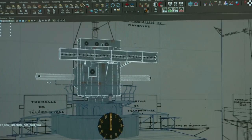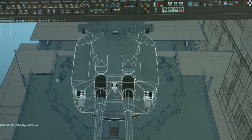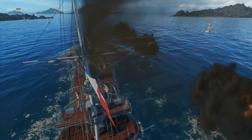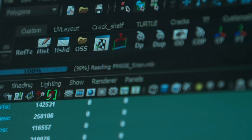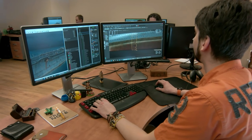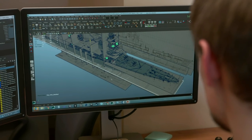Our developers didn't forget about technology when working on the French branch. In particular, they fixed some shortcomings of ship rendering. Thin elements had been strobing when displayed on screen, an issue that had existed for a long time and was finally addressed. Our programmers developed a new technology to smooth the strobing of thin elements, and French cruisers are the first branch where handrails and rigging are made entirely in compliance with this new technology. These ships will no longer strobe on players' displays.